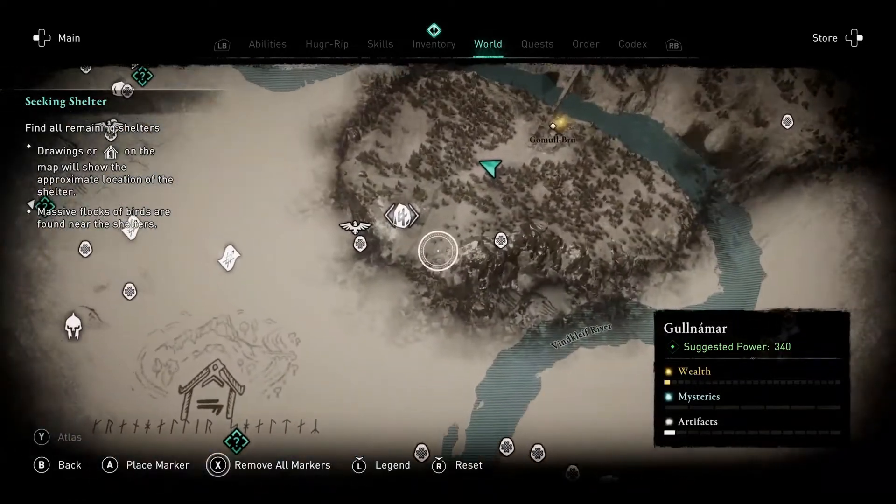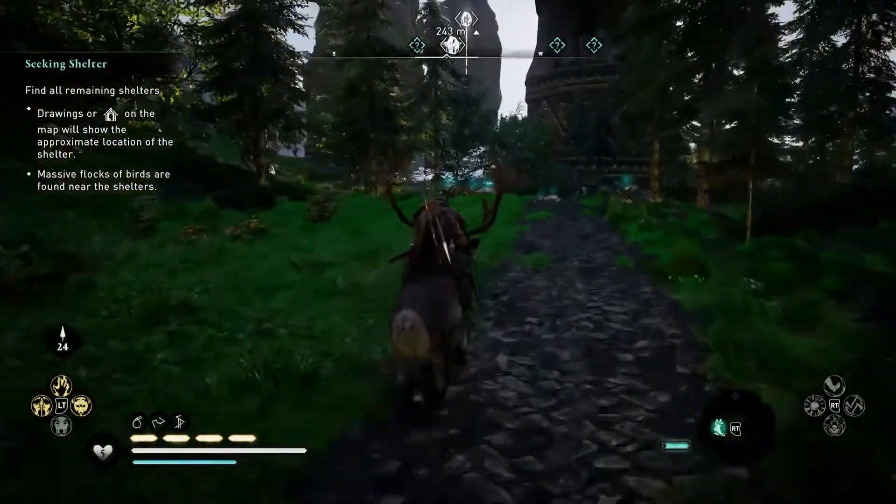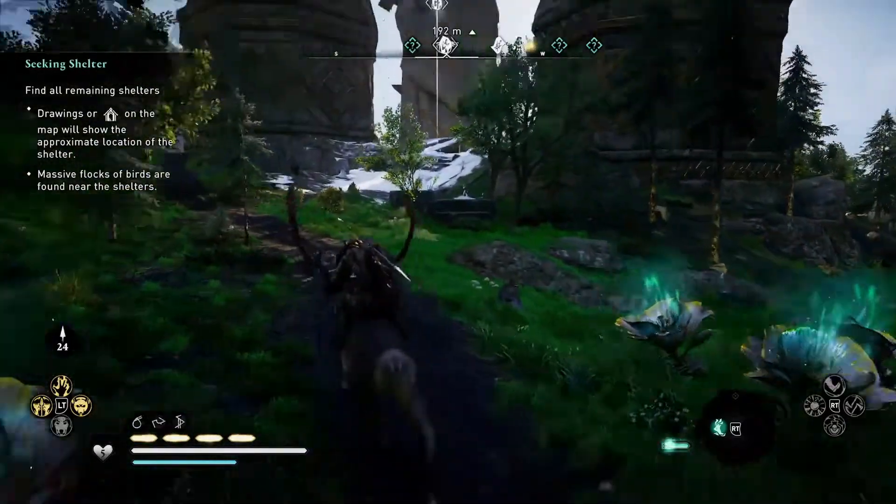This video is going to show you one of the new artifact activities called Jotun's Blight in Assassin's Creed Valhalla: Ragnarok. The region is Golnamar, and it's south-east from the first storyline, Dwarf Planet.